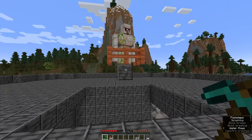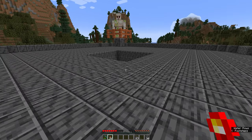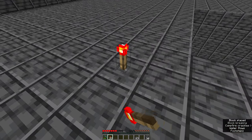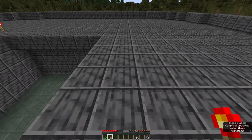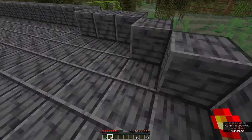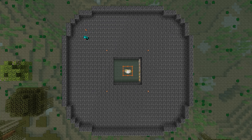The next thing is to place the redstone torches. Two blocks away from each corner of the pit, place one redstone torch. Then move to the edge of the arena, and three blocks in from the edge, place another one. Repeat that for all four sides.